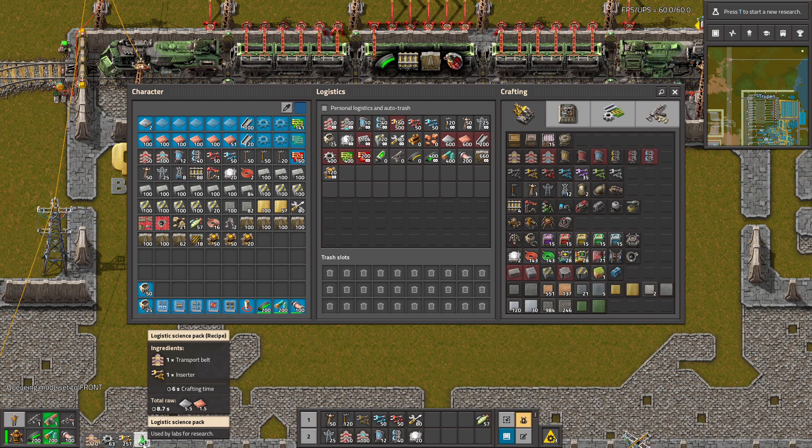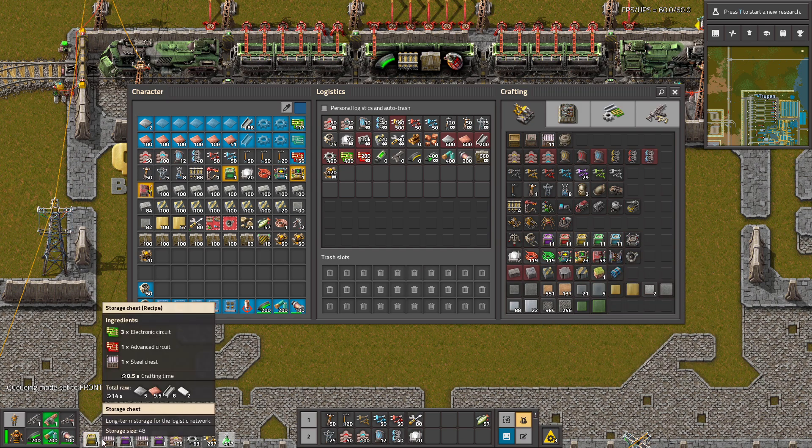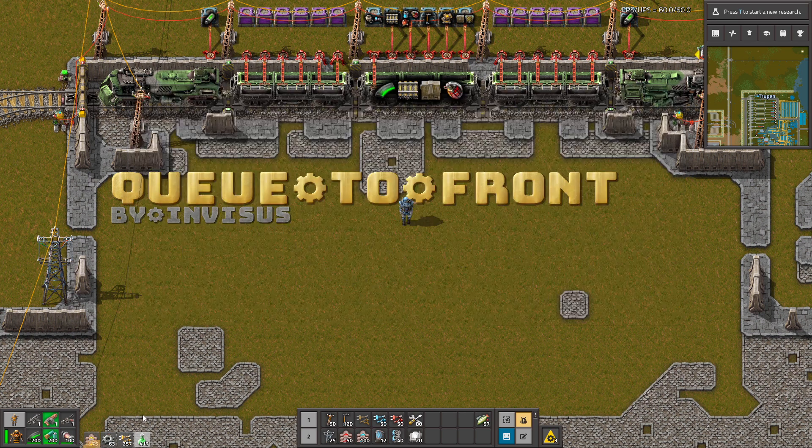So you can craft whatever you like and still have in the queue your logistic science pack or whatever you want. You can even craft a nuclear reactor and it will be fine, because you can craft with ease.